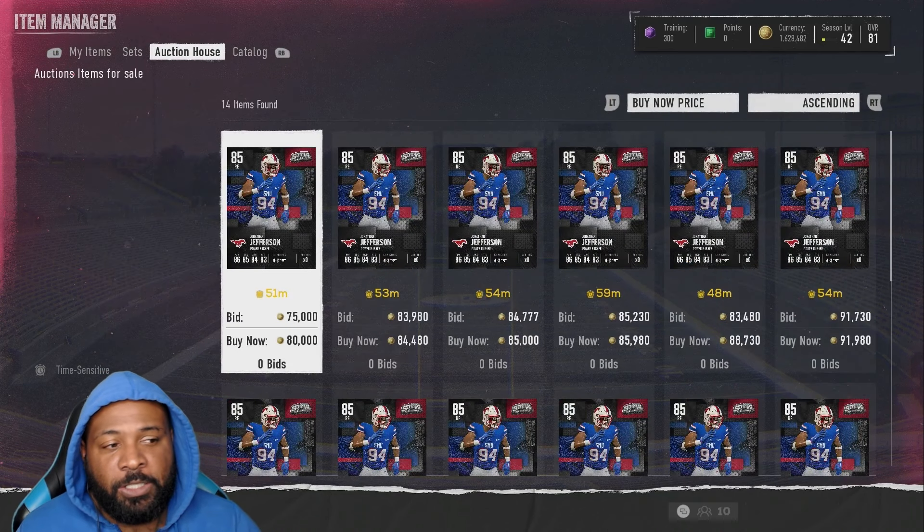Another budget beast from the In Case You Missed It promo — Bow Frailer. I've loved this card anytime I've used it. We're drastically overpaying because he usually goes for around 40k, but this is what happens when you live on the other side of the world — you don't get the best prices. Now, pound for pound, value for value — King Mac. One of the best cards in the game with 85 speed. He was down to 65k earlier, but I'm sniping him at 80k, so we'll take it.